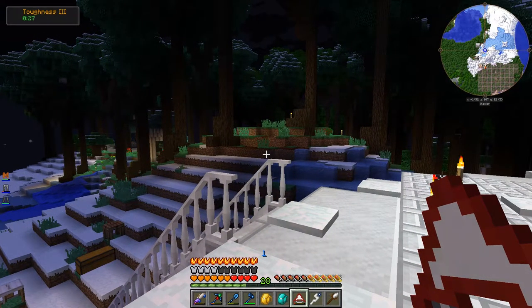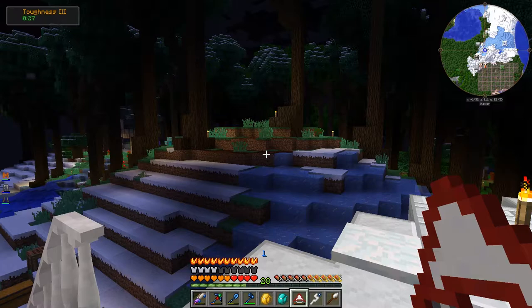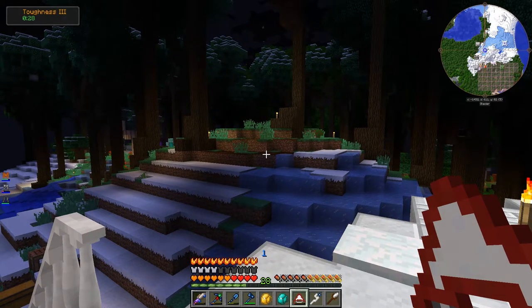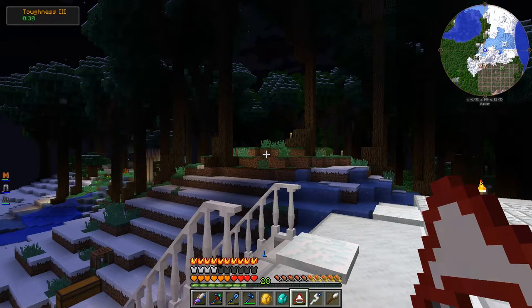We're definitely not anywhere close to being able to do AE2. So before that, the third stage — the first being when we just put everything in chests, the second being what we have now — is going to be making it so that everything is stored the way it is now, but we can access it all from a central place. Right now I have to go to individual chests and drawers to find what I want, and with so much stuff it's hard to manage.